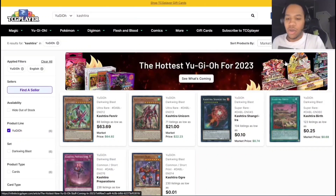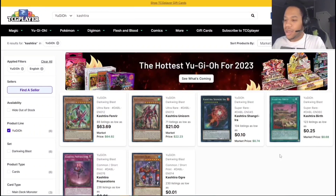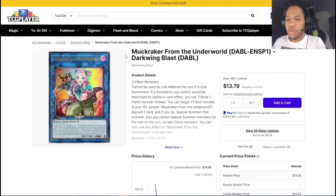Moving on, we have the Kashtira engine. Fenrir has always been expensive — like $63-70. I can't say it's really dropping because it's such an impactful card right now. Unicorn has been picking up though as people are playing the Kashtira deck. I don't see the other cards going up much since they're supers and commons. I believe they're getting more support in the next set, so keep your eyes on that.